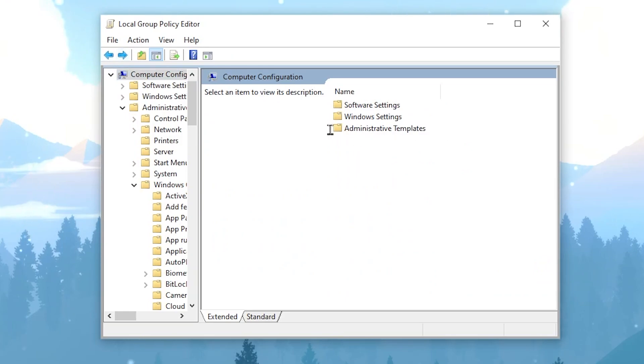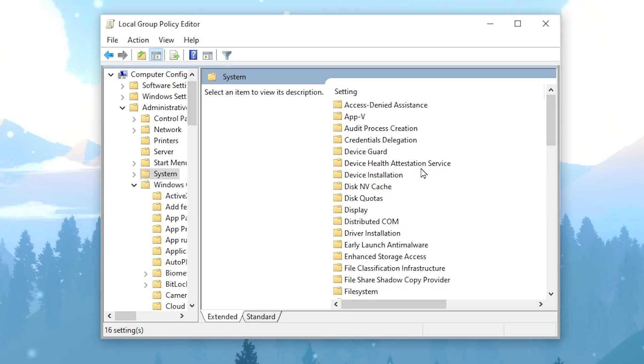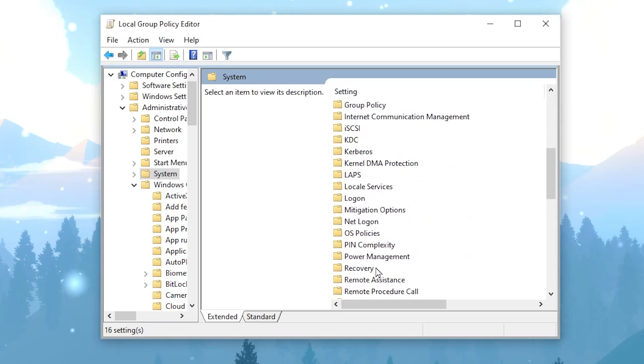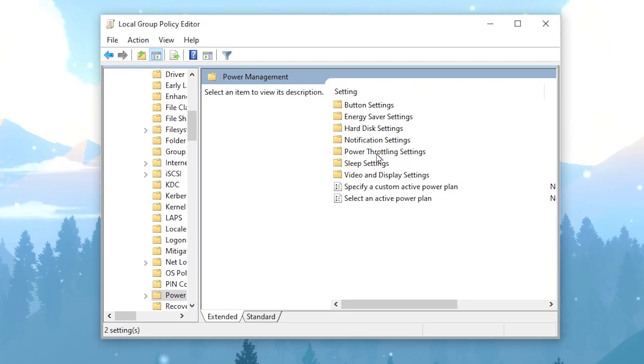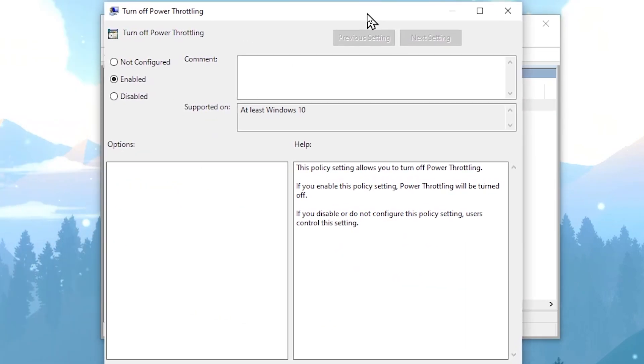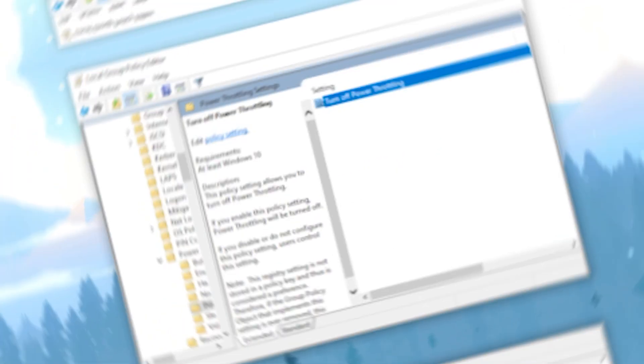Go back to the main directory and go to Administrative Templates, then System. Scroll down until you find Power Management. Go into Power Management and there you will find Windows Power Throttling settings. Open it, find 'Turn off Windows Power Throttling,' double-click it, enable the setting to disable power throttling, then hit Apply and click OK.